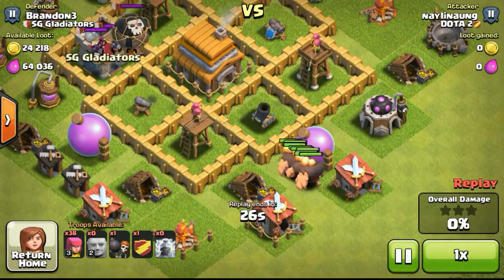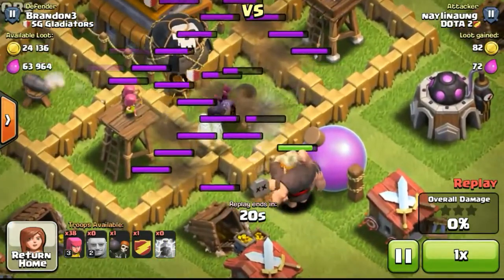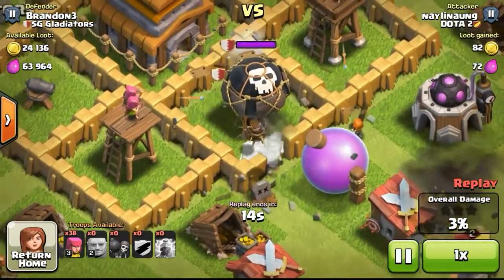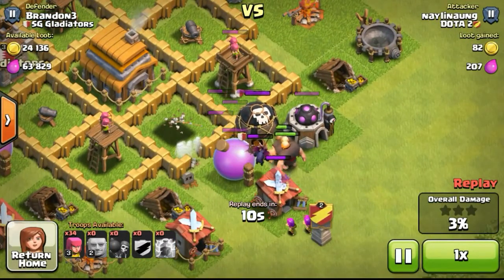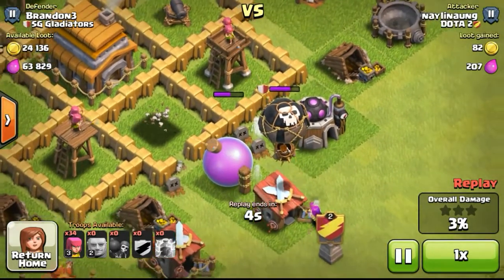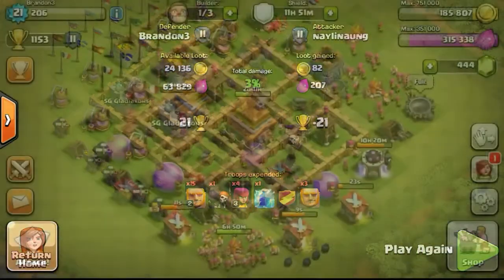So I woke up and saw this defense that happened to me. This guy was using a mass giant to attack my base. My clan castle came out containing some minions and even a balloon. The balloon is going to do super-duper massive damage to the giants, taking them all out with just one drop of the bomb, because balloons do splash damage and huge damage to any ground troops. The balloon did really well taking out all the troops attacking my base. I eventually got 21 trophies from this defense.